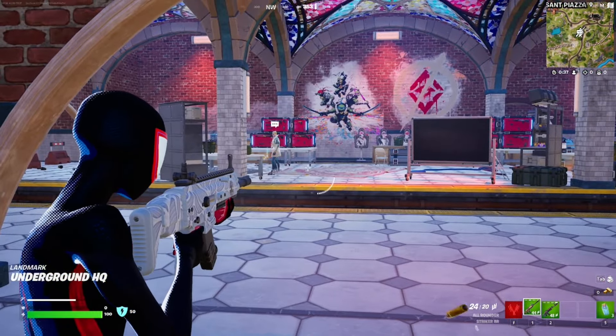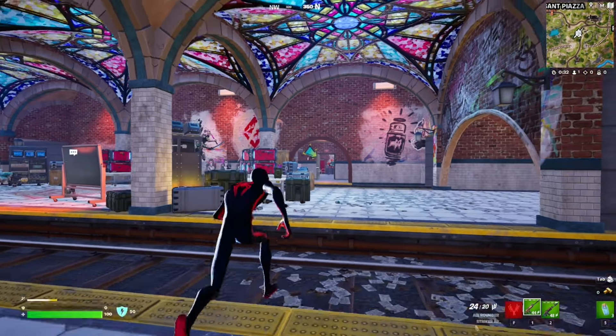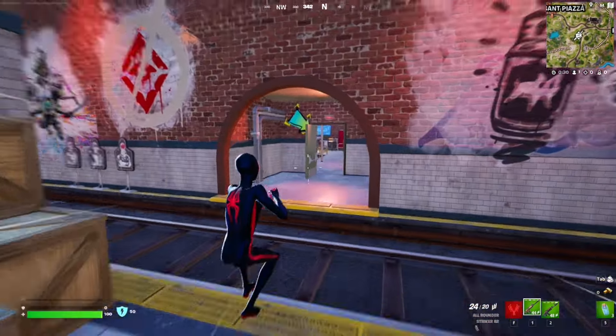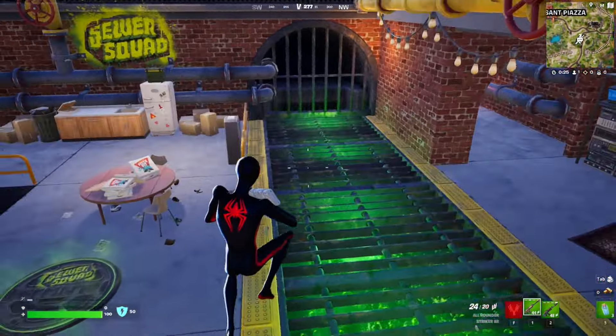This is the middle of the POI, and that door right there is where the Splinter NPC is going to be — it even has a giant arrow on it. As you can see, this is it right here. You'll probably find two or three people fighting and dying.